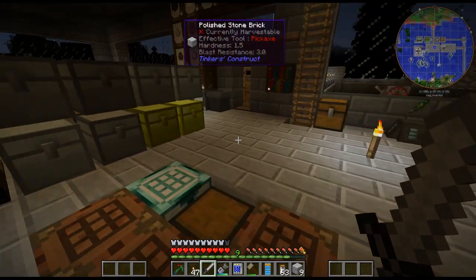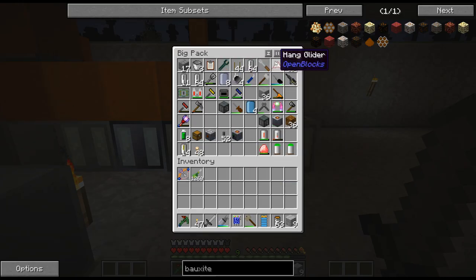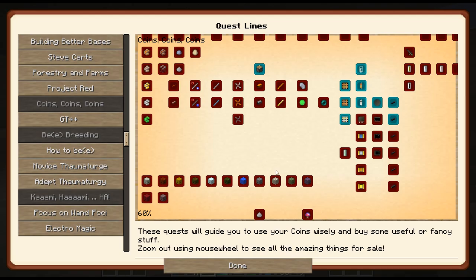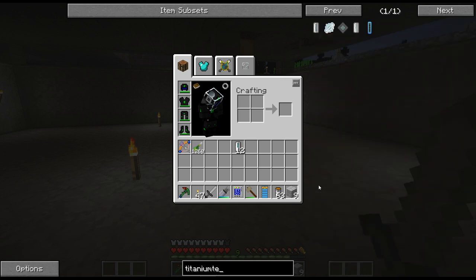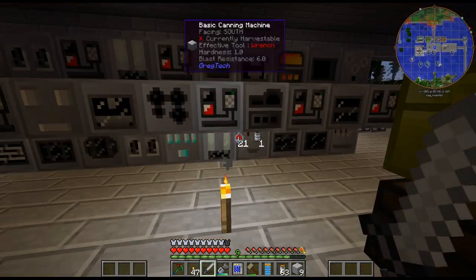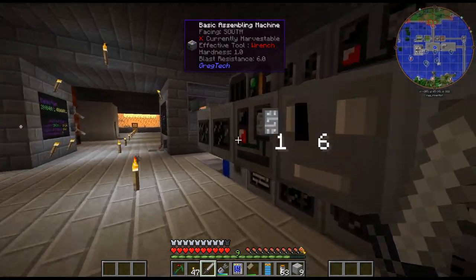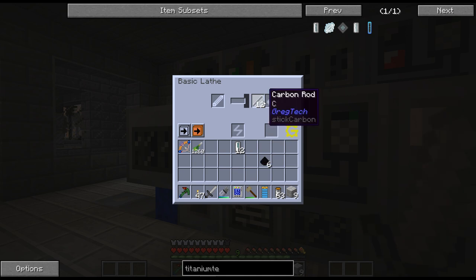I do have chlorine but I don't have a ton of it, so this is definitely something I'm going to have to get a lot more of if I'm going to be using tons of chlorine. Four titanium, two carbon - I need lots of carbon. Diamond dust is actually a great source of carbon dust - you get a whole stack from one diamond dust. But I think I used it all. I might have some extra from the carbon rods, which I was using to get torches.